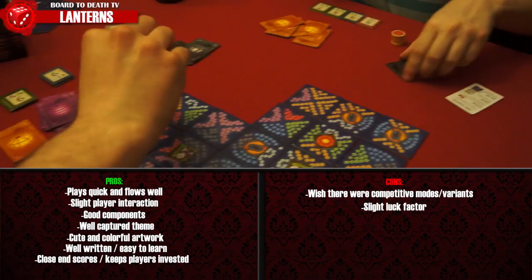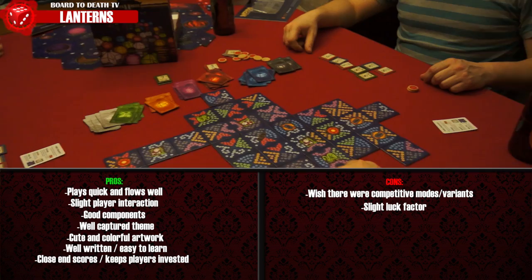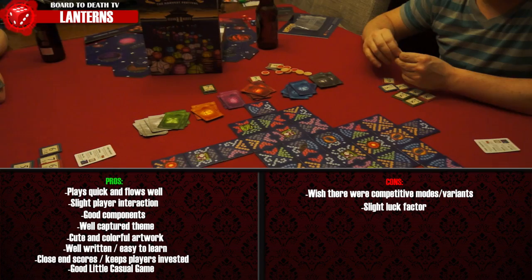We liked that the score was always pretty close at the end, keeping players invested. The game is simple and effective, and it seems like it would be well received with families or a couple chilling on a resort balcony on vacation. There's a zen feeling playing it, but it might miss that competitive edge for some gamers. For those who really like casual games, Lanterns plays quickly enough that you can play more than one game and it will satisfy your needs. It gets 7.5 lanterns in the palace lake out of 10.